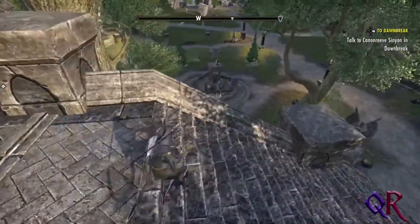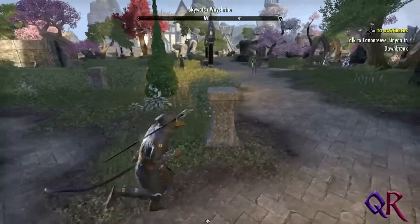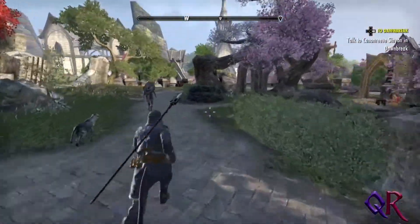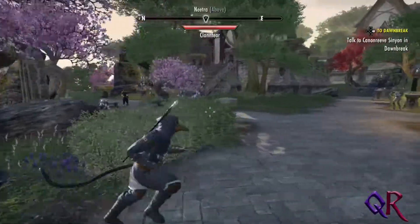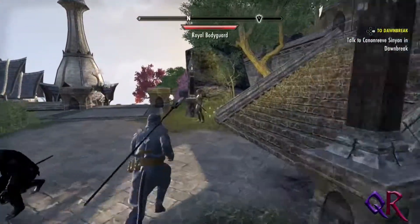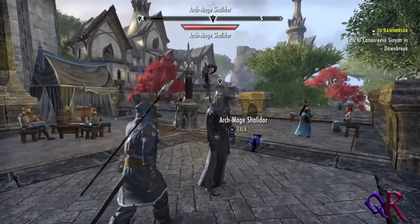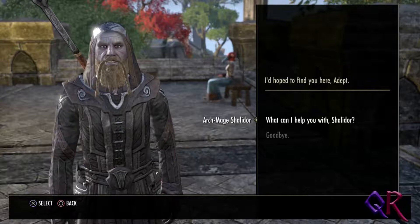The crafting — it should be right about... someone is nearby. What is that? Nitra. Well, I can talk to her and see what that's about. Archmage Jelly Door! 'Hello. I had hoped to find you here, Adept.' What can I help you with, Jelly Door? 'Translating the tome. Once you're ready, join us at the Mage's Guild. Speak to the lost when you arrive. I will be making preparations for your first trial.'